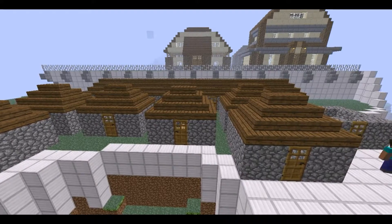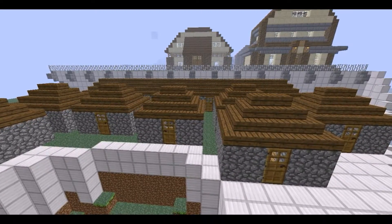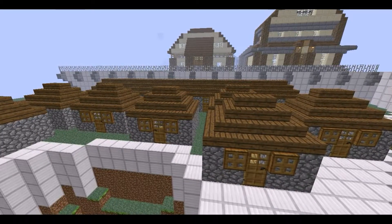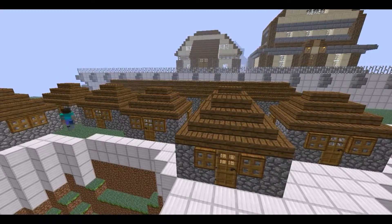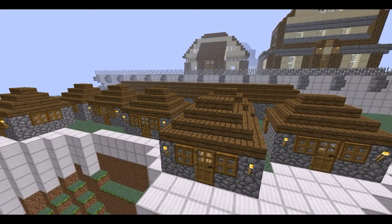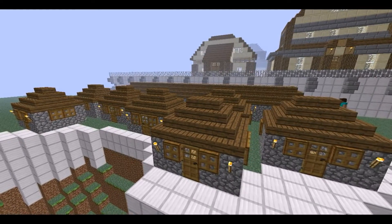Now that the main structure of the buildings is complete, it's time to add some more detail. I thought that glass was too fancy a material to use in these slums, so I used trapdoors. I also went around with torches and lit the place up a bit. I then added villagers and lots of livestock so the place wouldn't look like a ghost town.